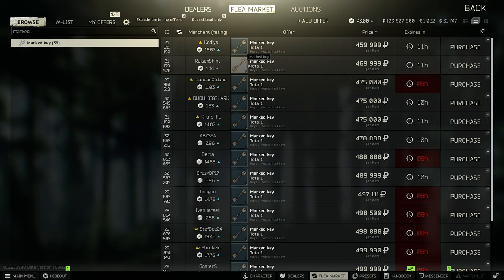So grab a beer or any other drink, enjoy this video and let's start. With Escape from Tarkov 12.9, the price of the marked key for customs increased a lot. Compared to the last wipe, the marked room key is right now really expensive, but it is worth it because you will make a lot of profit. To show you how good this key is, I bought a brand new key and made 25 runs, plus one bonus run because I killed a guy who just opened the marked room on customs.